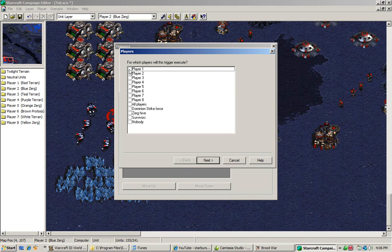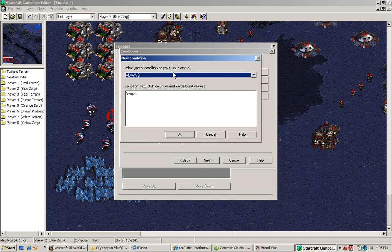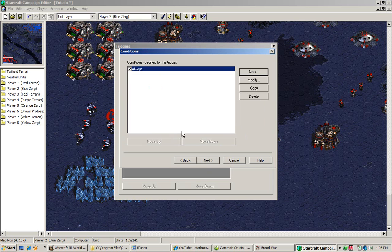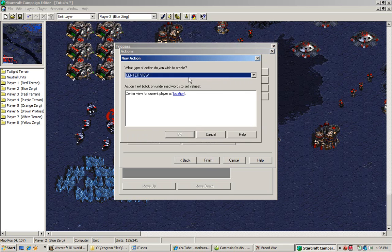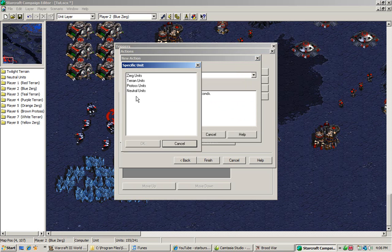We're going to hit Player 1, create an opening scene, hit Next, and hit Always. Always is a condition that specifies that this event happens right away. We're going to hit New. We're going to create a talking portrait of a Marine.